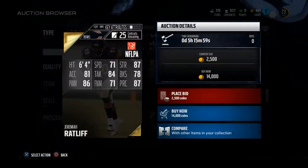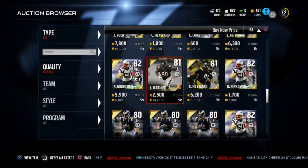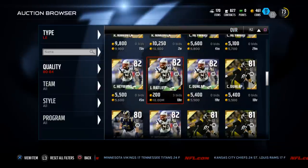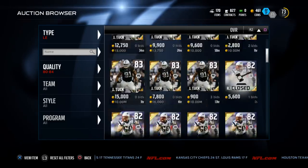Jeremiah Ratliff, the younger player here, is once again lower than Tank Carradine in every single category and he is going for 14,000 coins. I really think that Carradine is a great option if you're looking to build a budget squad or if you're just looking to build a regular squad. He's better than most of these guys.